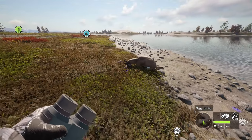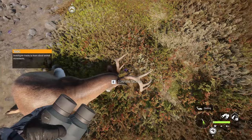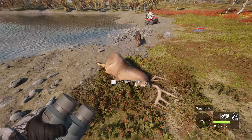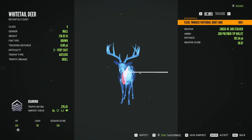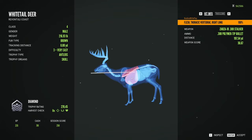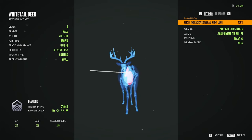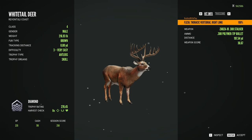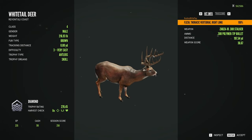Alright, so here he is. From way back there at the tent, he looked like he had a wide rack, and that looks like the case. If he didn't land like that, he would have been a good one to take a picture with. We're gonna go ahead and pick him up — 270.45 for a diamond Level 3. He's definitely gonna be one that I taxidermy, because that wide rack looks so good. I aimed a little too high, which I kind of figured I did. We're getting 235 XP and 701 cash, which isn't bad.